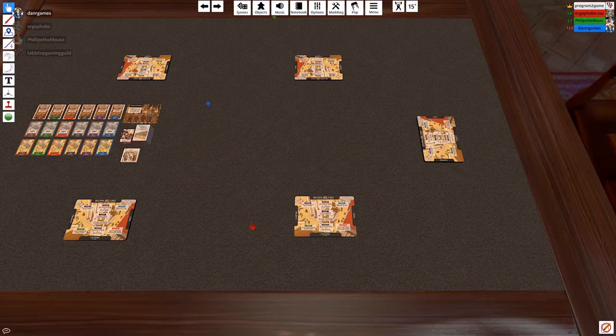Glory to Rome is a classic card game. In this game, we all are influential persons in the ancient city of Rome. The Great Fire has just occurred in Rome, and Emperor Nero has decreed that we must rebuild the city. This is what the majority of the game is about. You'll have a hand of cards, and on your turn, whoever's turn it is gets this leader token. On your turn, you'll have to play a card as a role, and then each other player, in order, will have the opportunity to follow by playing the same kind of card.